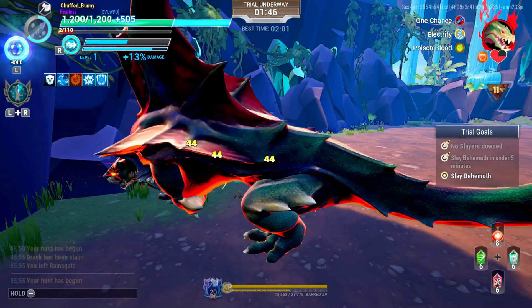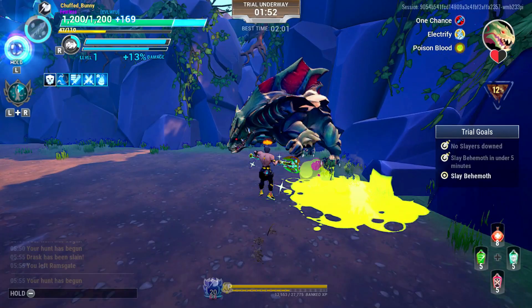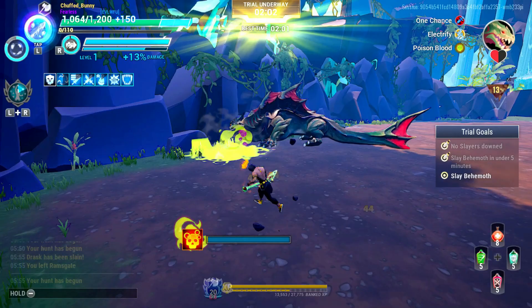Throw your axe first before you drink your tonics for plus 50 effectiveness — from around 145 to 150, but I unintentionally picked that up, my bad. If you got hit, dodge to remove the electrify modifier, which is the behemoth's physical attack shock on slayers.